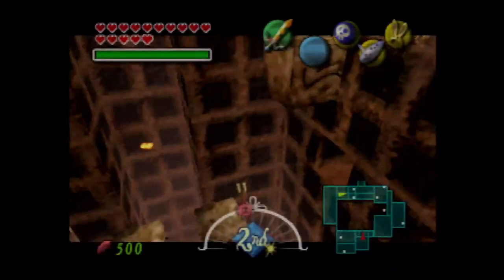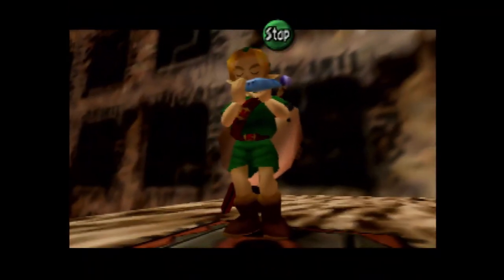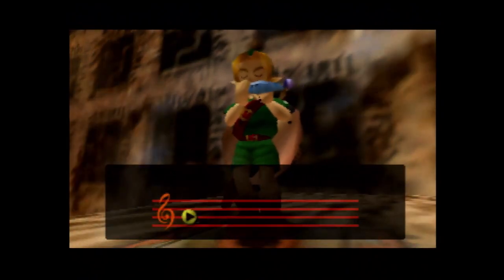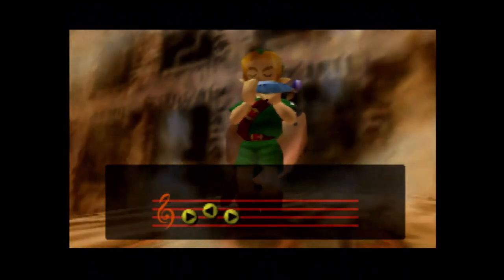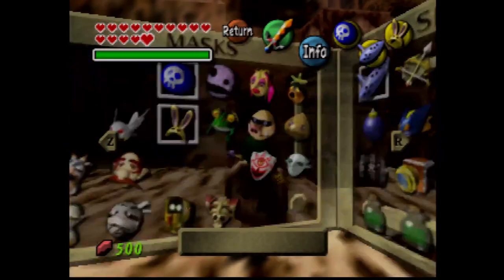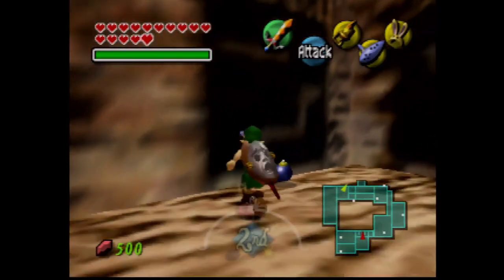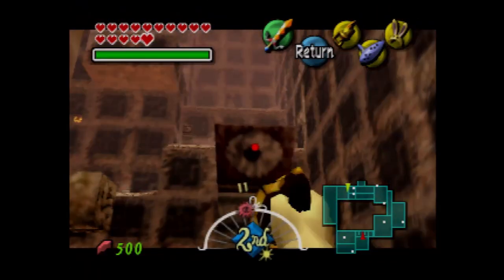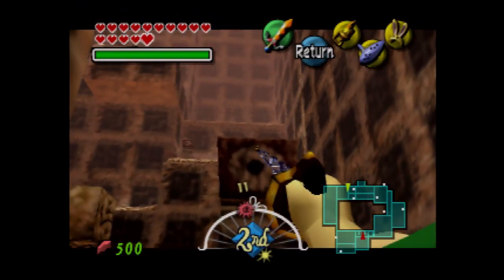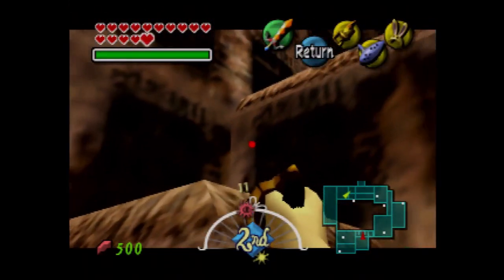We want to get these platforms up, and that's where the Elegy of Emptiness comes in. We basically play the Elegy of Emptiness and turn each of our forms into a statue — as many forms as possible. Just be warned though: if you try to use the Deku form as a statue with the Elegy of Emptiness, it'll not work on these switches. So we can only use Human, Goron, and Zora. The game designers intend you to use three forms, technically.